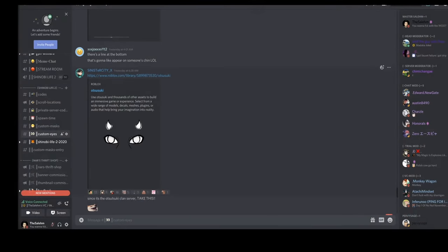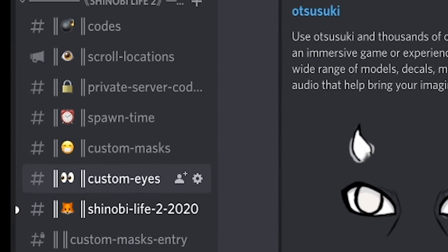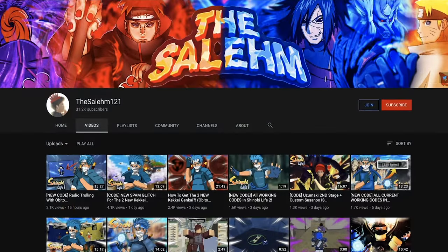Click the first link in the description to join my Discord. Discord members get updated with the latest Shinobi Life 2 codes first and also have access to many useful Shinobi Life 2 channels such as scroll locations channel, custom mask channel, custom ice channel, and many more. If you haven't joined the Discord, click the first link in the description and check it out.